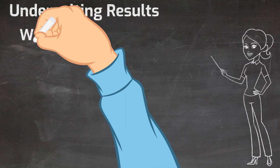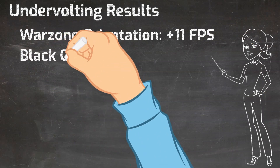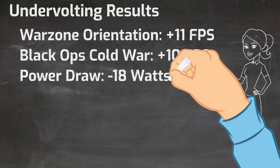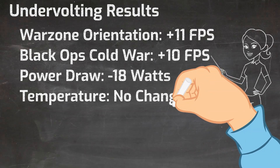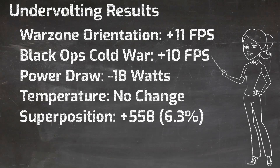When running with the GPU undervolted, I was able to achieve 260 frames per second in Warzone Orientation, and 190 frames per second in Call of Duty Black Ops Cold War. Even though I'm getting higher frames per second, there was a much lower overall power draw — only 182 watts of power compared to 200 watts with the stock and auto overclock, and 213 watts with the traditional overclock. Superposition temperatures were on par with the auto overclock and stock at 60 degrees, and the Superposition average score was 9,426. In other words, I got about a 6% boost in GPU performance with undervolting.